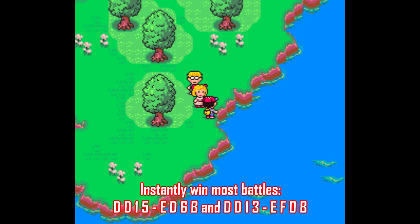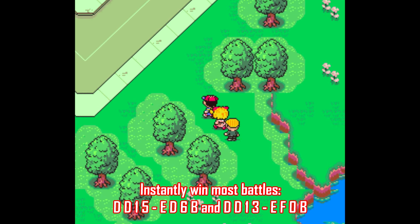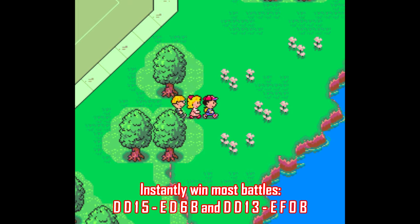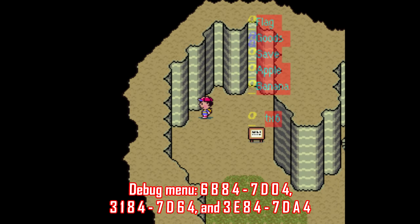If that's not enough for you, the Game Genie has a series of codes that allows you to access the debug menu. It's three codes you have to enter, then go to an ATM, and you're met with this menu here — it's just a bit confusing. There is a guide you can look up to help out with this if you're so inclined. You can mess around with what items and weapons you have, where you are in the game, who's in your party, and so on.